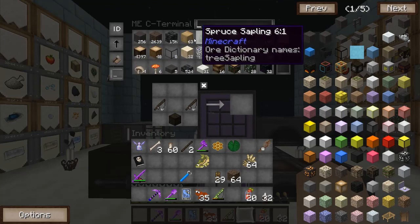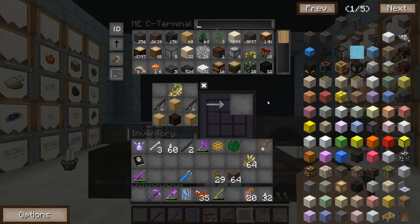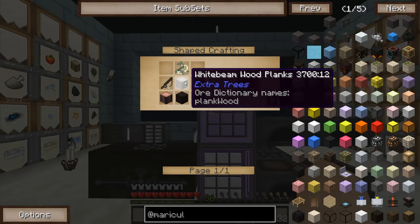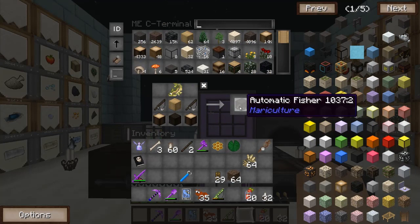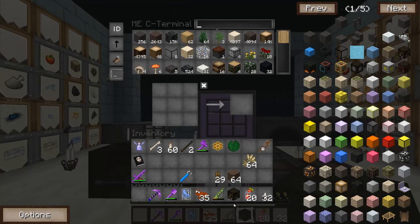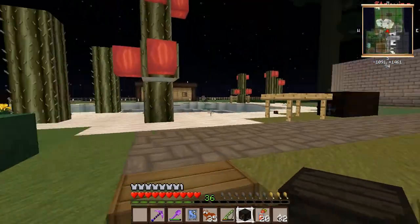Actually, I think you just need planks. Wait — oh, those are logs, not planks. This thing requires a pretty confusing arrangement of various wood pieces to make, but nothing expensive. Cool — we got an automatic fisher! I think the way this thing works is just put it by water, put bait in it, and it just fishes for you. Let's see if that works.